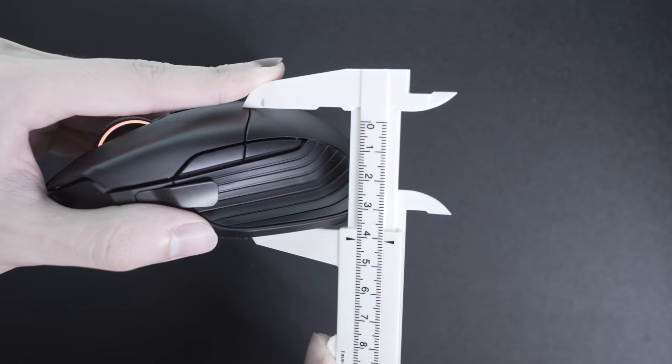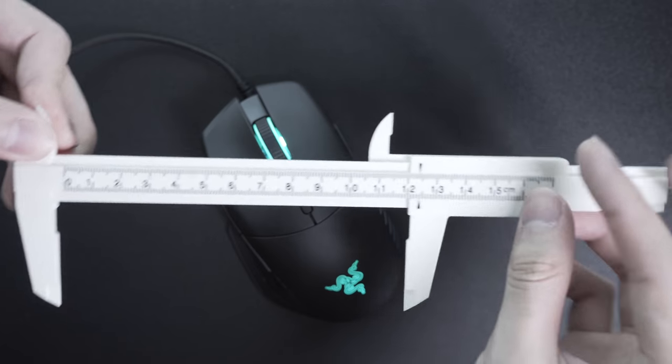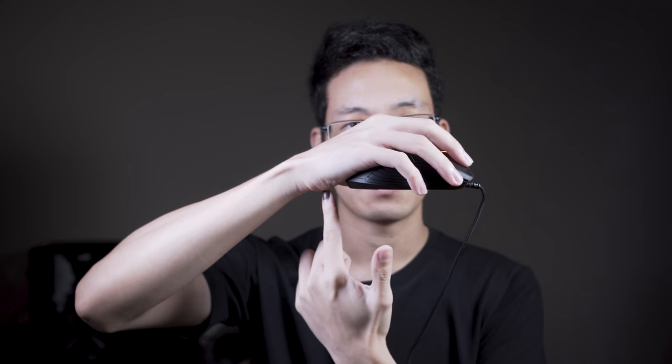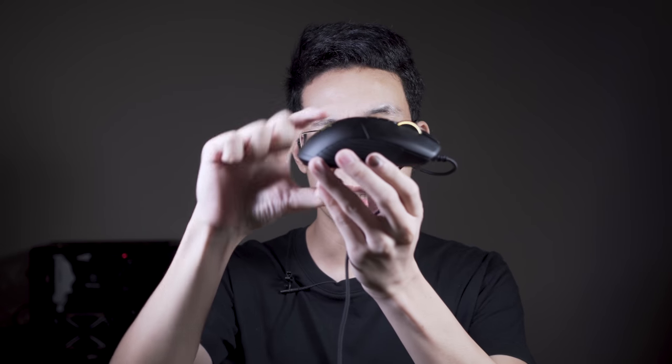Next is ergonomics. My hand is 18cm long by 10cm wide, while the mouse is 12cm long with 7.4cm width. When I use a fingertip or claw grip, my hand does not touch the surface — especially this part right here — and I can glide very smoothly. It feels very comfortable despite the low profile height. If you're a palm user, there's roughly 2cm of skin touching the surface, but it doesn't introduce much drag: the thumb area sits on this latch so you're not touching the mouse pad, and there are three glide pads that make it glide butter smooth on a plastic surface.